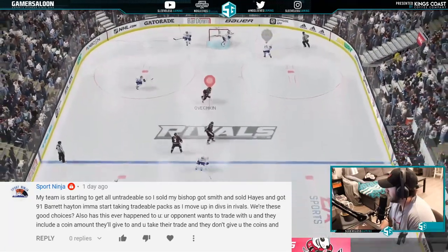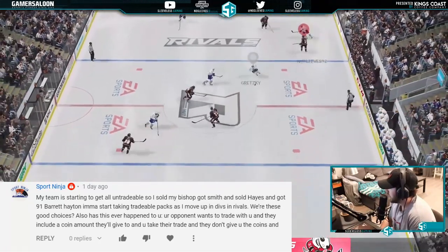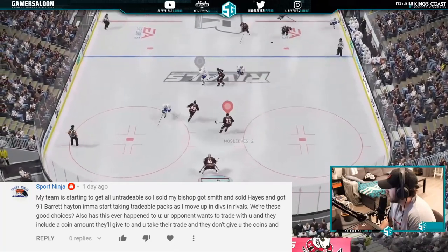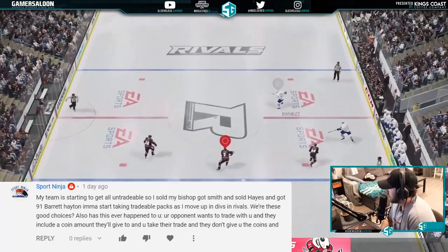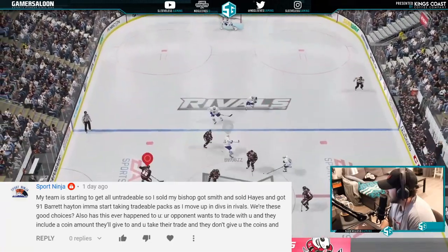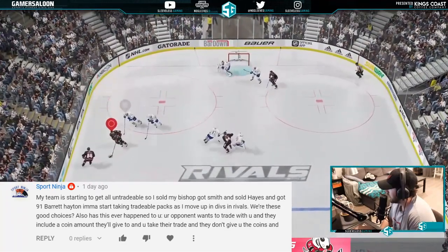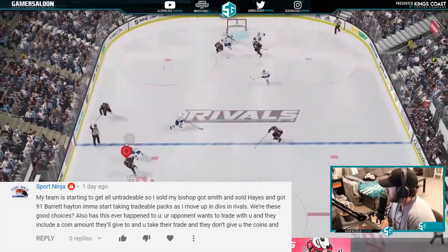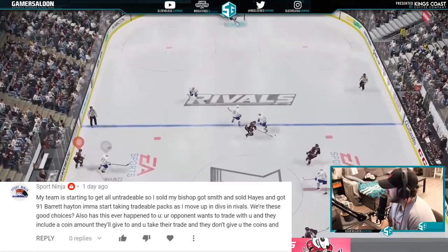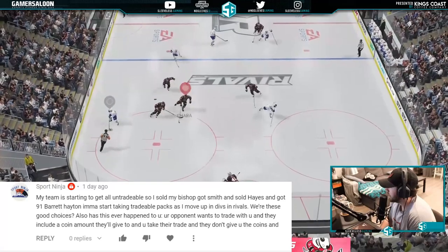From Sport Ninja: sold Bishop, got Smith, sold Hayes, got 91 Barrett Hayton — and is going to start taking tradable packs. Were these good choices? Big problem is everything being untradeable — it's going to hamstring a lot of players. I would take all the tradable packs at this stage of the game as well. That's a good option overall.